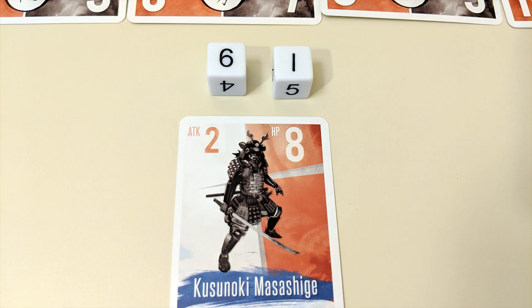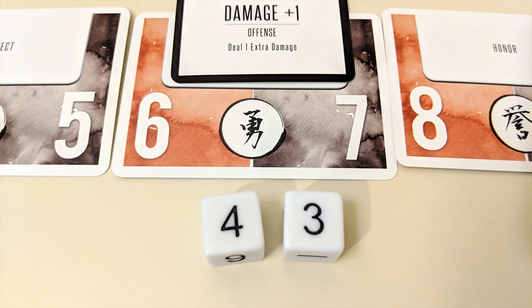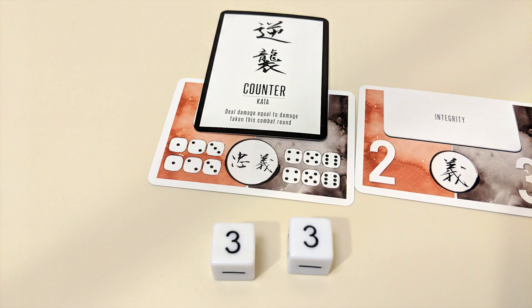The player who won the round gets to deal their active samurai's attack value to their opponent's active samurai, chipping away at their total health value. Then move on to the Bushido and damage phase. In this phase, both players roll two dice and add them together to get one number. That number corresponds to one of your Bushido cards. If the Bushido card rolled has a combat card on top of it, then that combat card is activated and its ability takes effect.